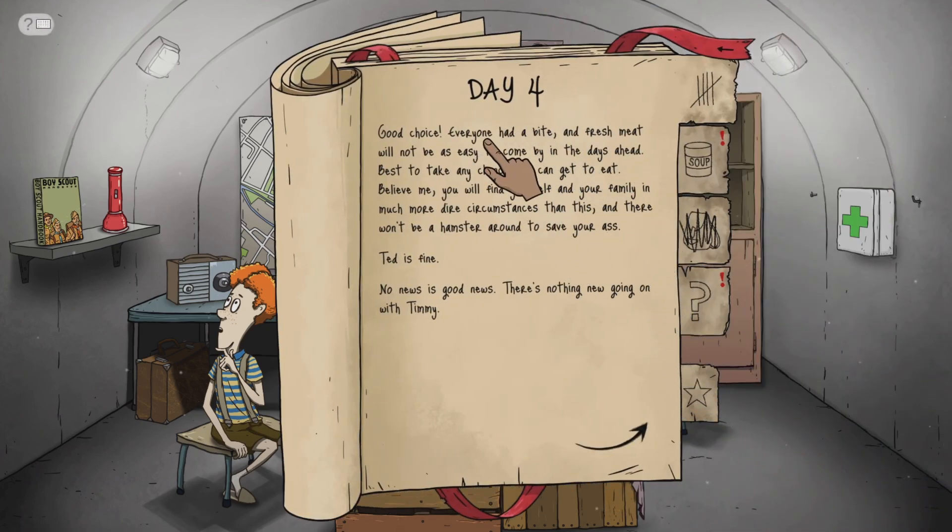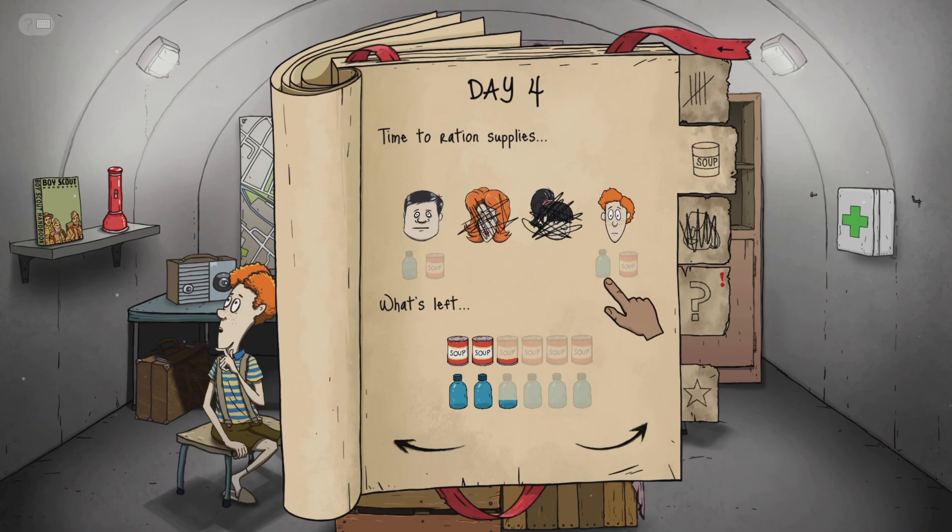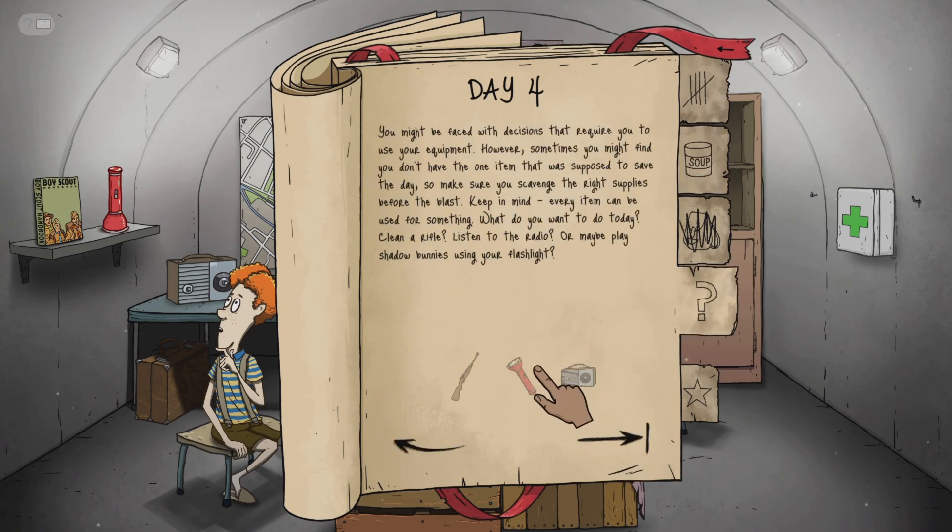Good choice — everyone had a bite. Fresh meat will not be as easy to come by in the days ahead; best to take any chance you can get to eat. Ted is fine, no news is good news. Day four supplies — Timmy you can have some food, Ted you can drink a bit of water. You may be faced with decisions that require you to use your equipment. Make sure you scavenge supplies before the blast. What do you want to do today — clean a rifle, listen to the radio, maybe play shadow bunnies with a flashlight? Clean that rifle!